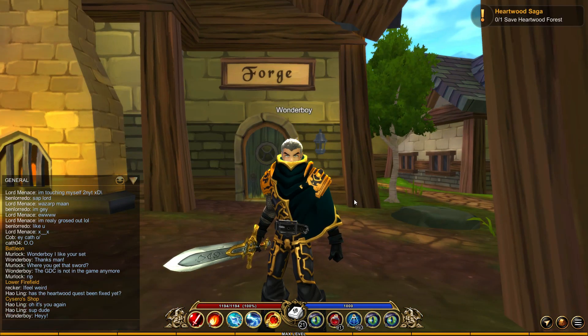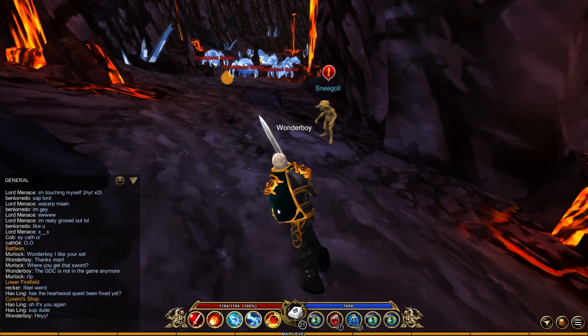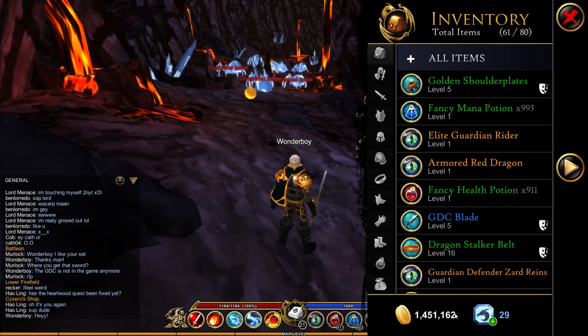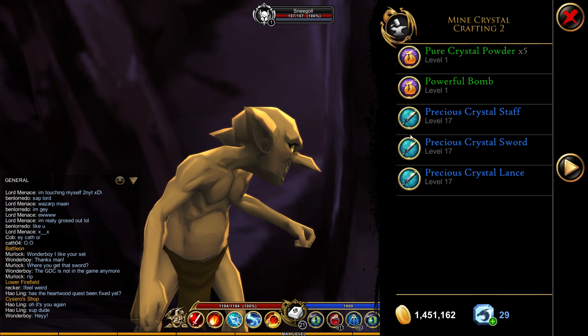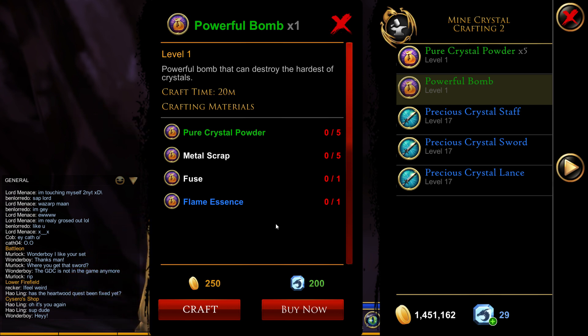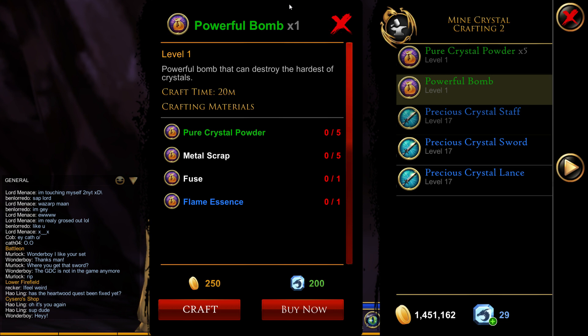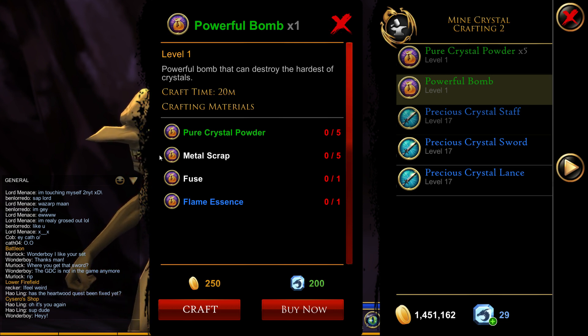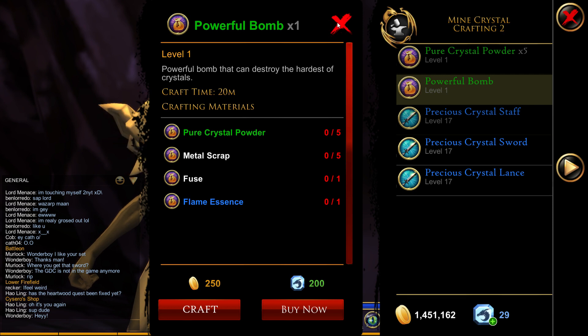The next method is a bit trickier because you need to craft an item called the Powerful Bomb, and use it at the Rockage Mine. In my opinion, this is the best way to make gold — this is how I got almost one million gold. You can buy the Powerful Bomb for 200 Dragon Coins if you have them to spare, or you can craft it. Crafting requires a pickaxe, crystal power, flame essence from Steel Fang, and other items from monsters, plus a 20-minute wait.